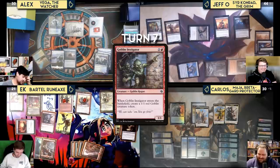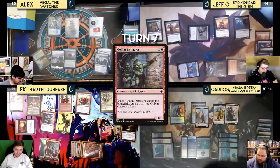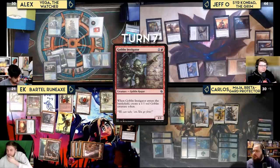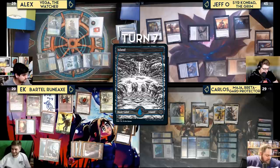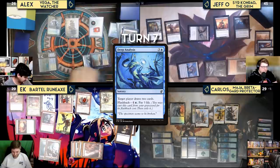At the start of Kess's turn, Riftwing Cloudskate goes to one suspend counter. Kess casts Otherworldly Gaze with flashback, triggering Vega to draw a card, and triggering Sir Conrad. He draws for turn, plays Glacial Pools, activates Myriad Landscape for two Islands, then flashbacks Deep Analysis paying three life to draw three cards. Kess passes.